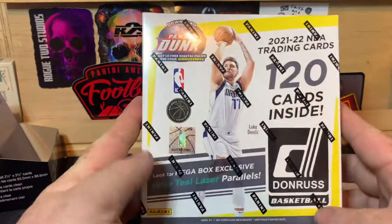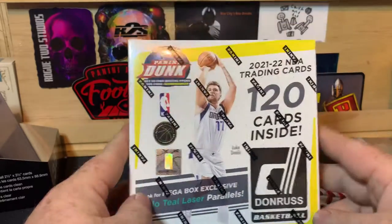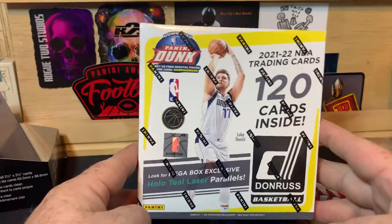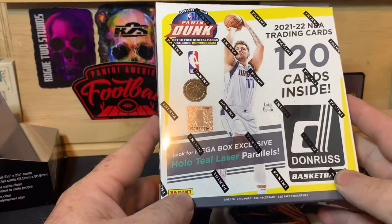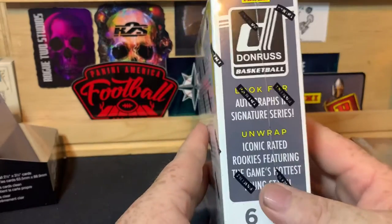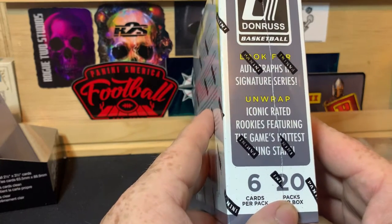What is up everybody, welcome back to the channel — PNW Card Collector here back with another video for you. Today we have a Donruss 2021-22 NBA trading cards megabox. We are looking for megabox exclusive hollow teal laser parallels, also looking for autographs and signature series, iconic rated rookies.